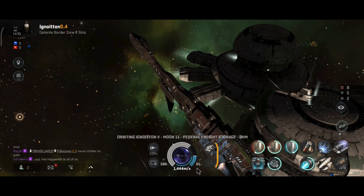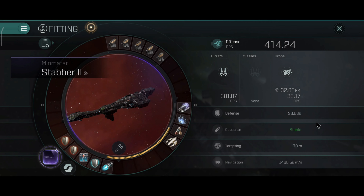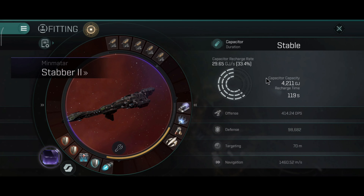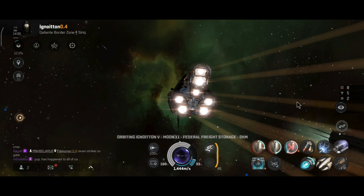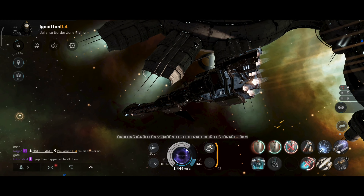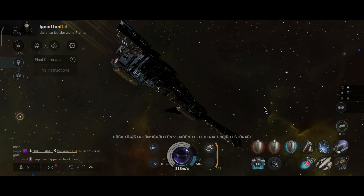After all, the tank on this ship will prevent a lot of incoming damage. The capacitor is stable at around 65%. The DPS will be lower of course, and 98,000 hit points, 88 and 90% resistance on all damage types. I'm really, really happy with the current outcome.